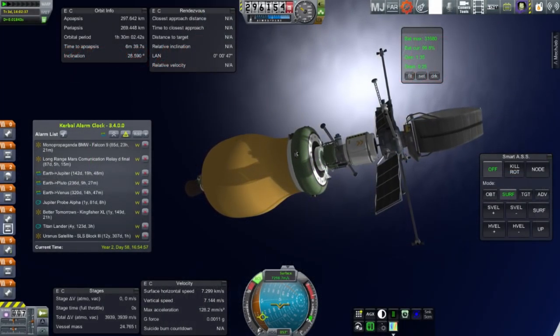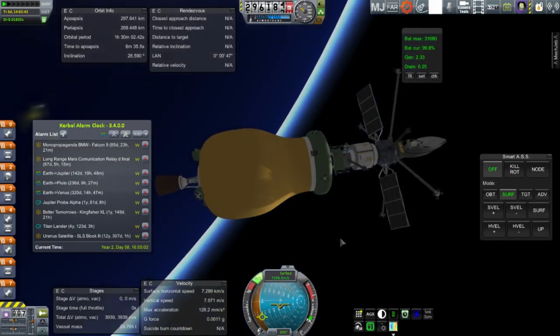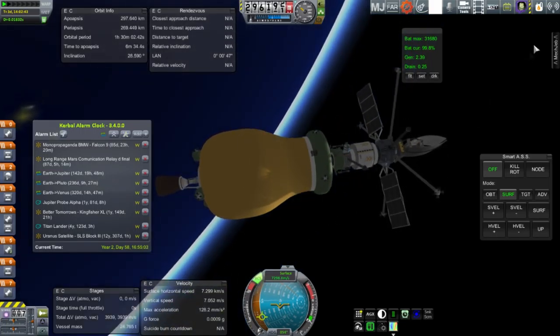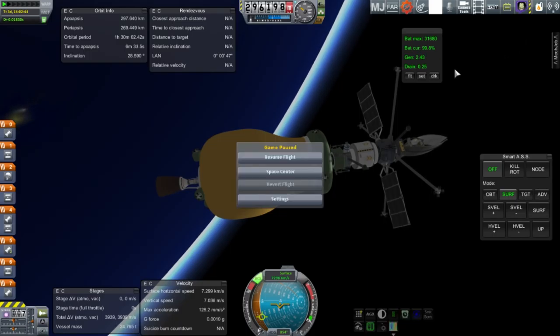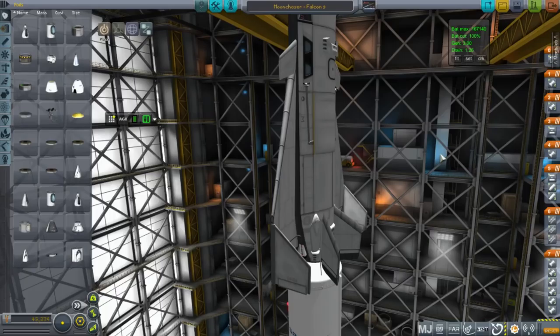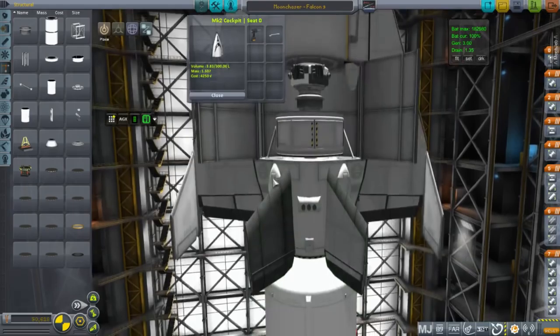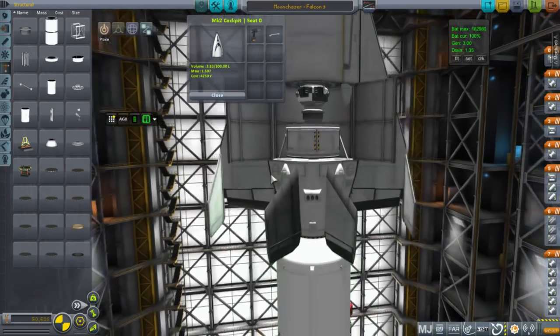You'll notice I said mission instead of missions, despite the fact that this was a 9-hour stream. The beginning of this was to try and attach an antenna on this Mars probe, and because it didn't have a long-range antenna — that was my fault for forgetting that — all we needed to do was send an engineer over to attach it. I decided to use this vehicle, the Moon Chaser, to do it.